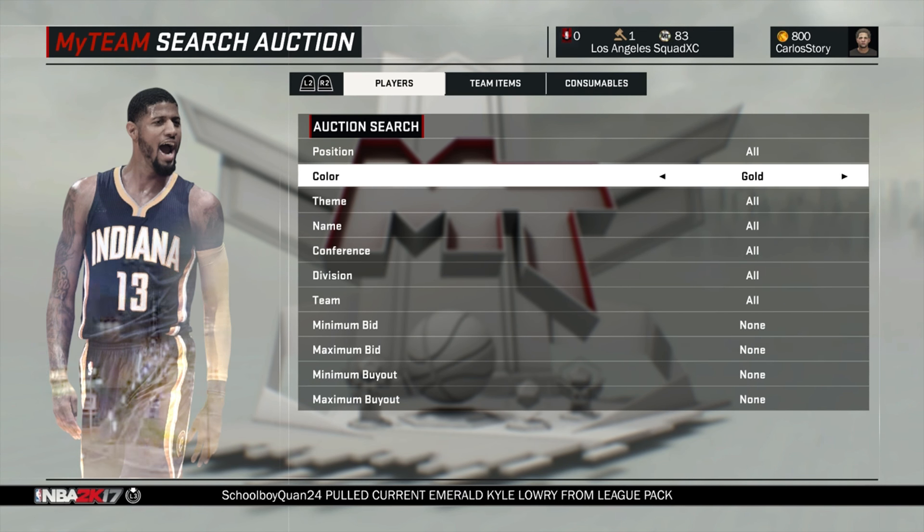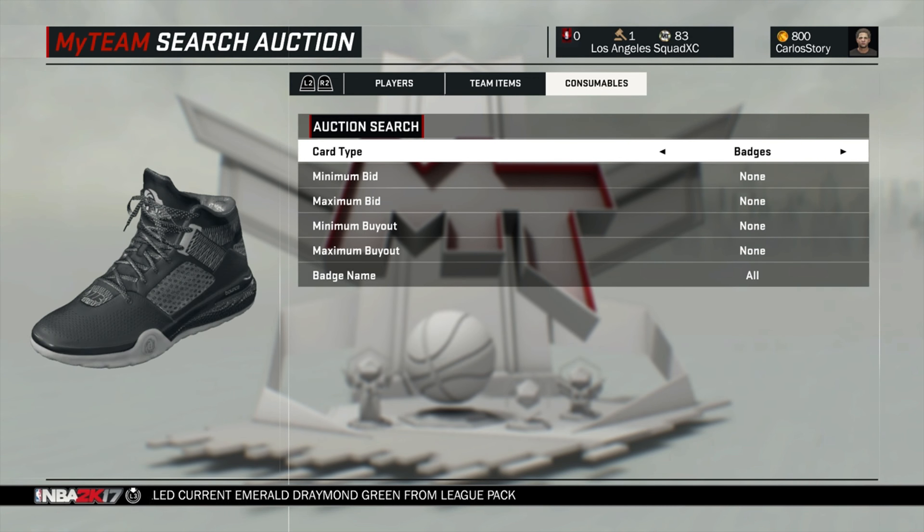For anything below an emerald — golds, silvers, bronzes — you're gonna want to get those for under 1000 MT, ideally around 500 MT. They probably won't make you as much MT, but there are gonna be people trying to sell easy golds for 500 MT just to get MT as soon as they can.